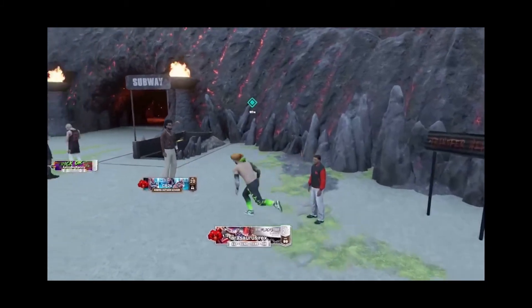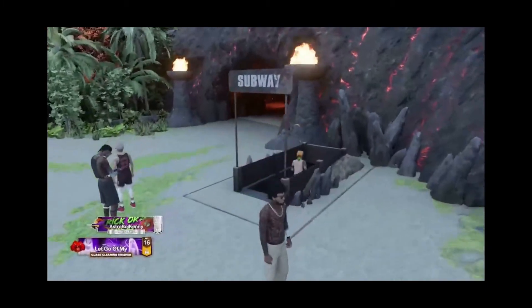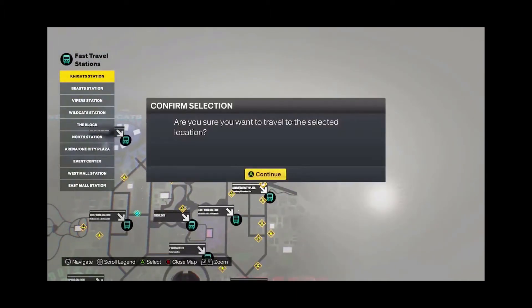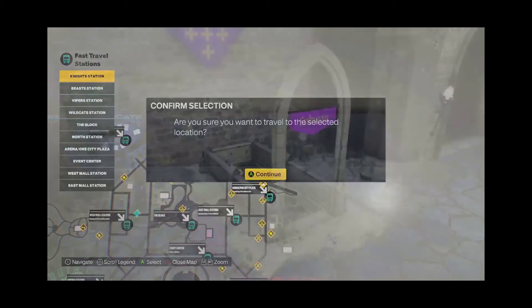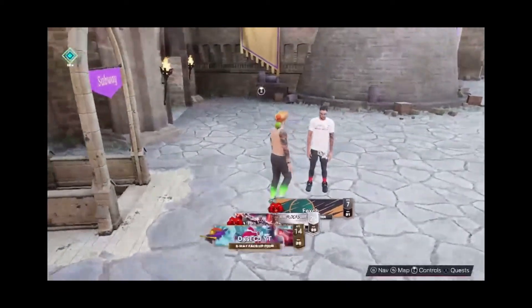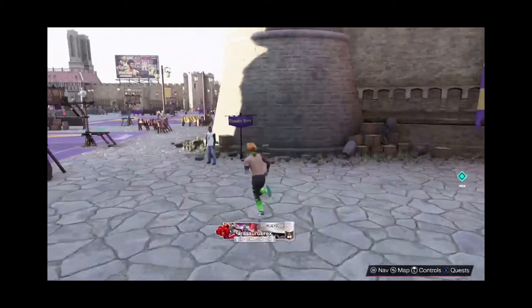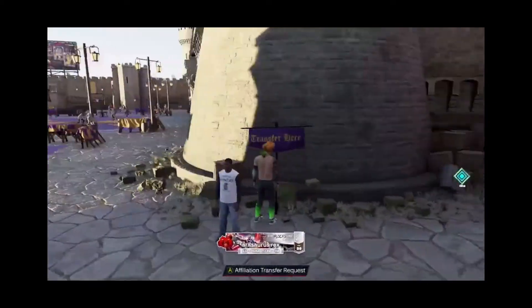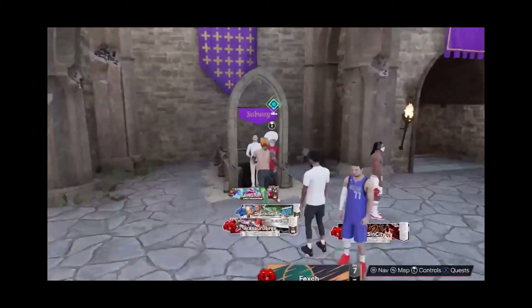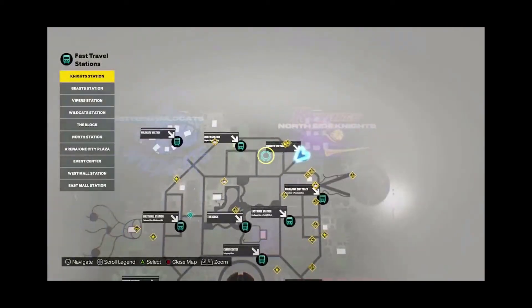Now I will show you where the other transfer locations are at all the other courts. That was for Beasts of the East. If I go to Northside Knights, all of them are near the subway — but just so you guys get a perfect understanding of where they are, right there: 'transfer here.'